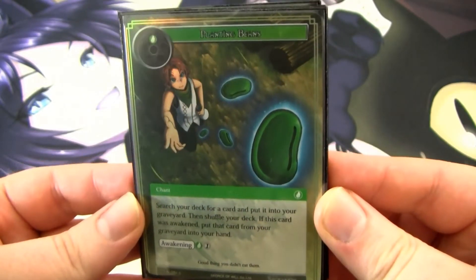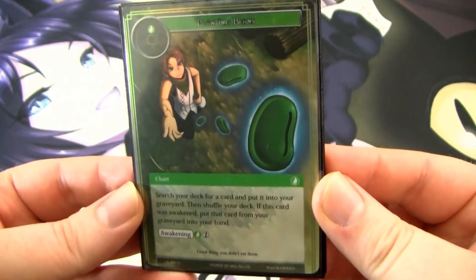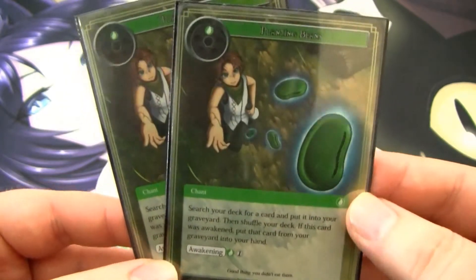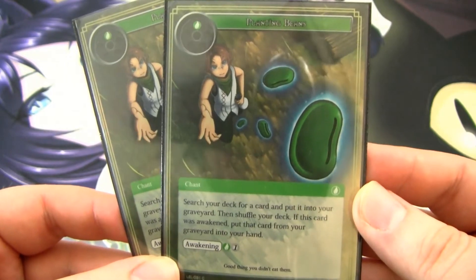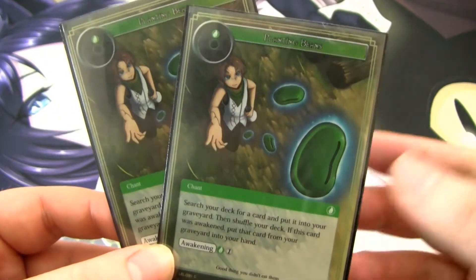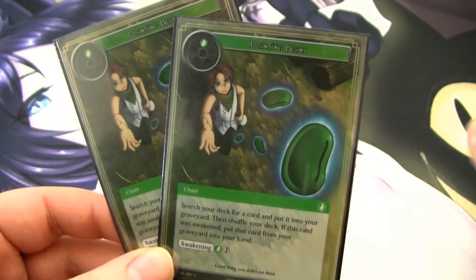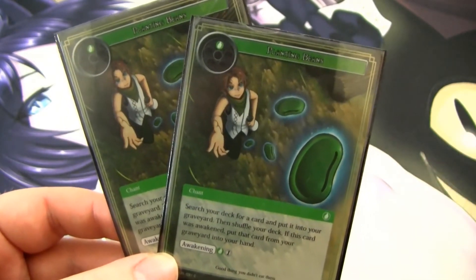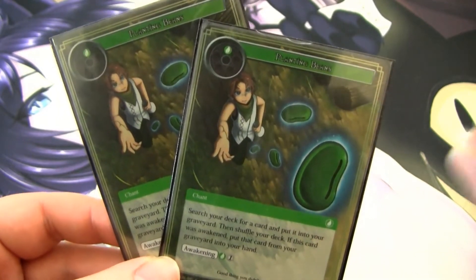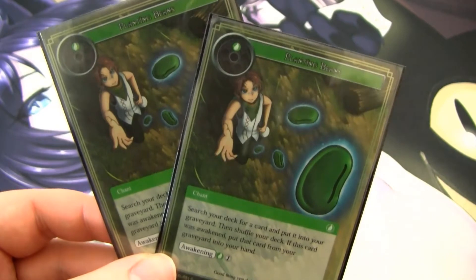Here is the toolbox section. I only run four different card types here — everything else is either a counterspell or a ramp card. First, I have two Planting Beans. It's actually a pretty good card: it lets you search your deck for a card and put it into your graveyard, and if you pay the Awakening cost, you put it into your hand instead. You're always going to put it in your hand — we generate a crap load of will. Searching out a counter or a key sideboard card in certain matchups will be crucial for winning, especially since a lot of things can counter Vlad's 200-ping strategy pretty hard.